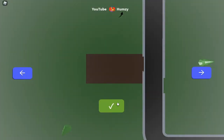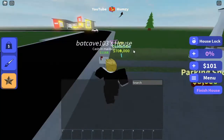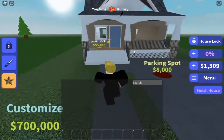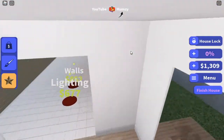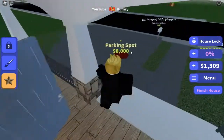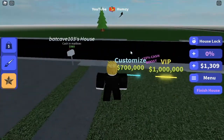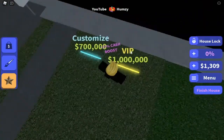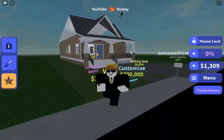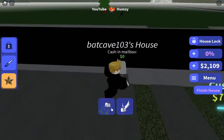Hello guys, welcome back to Awesome User, and today we're going to be playing House Tycoon. Let's just choose this plot because it doesn't look like we can choose any other one. Looks like we have some stuff in this game. We have one thousand three hundred nine dollars, a parking spot that's eight thousand, a customized item, VIP, one mail - whoa, one million cash!